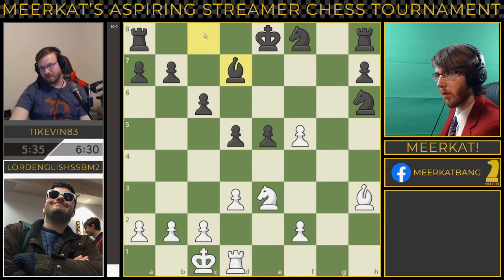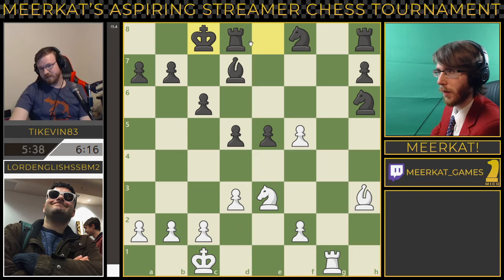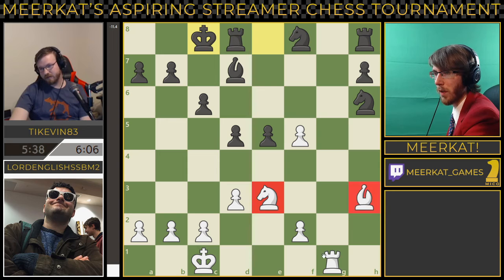He brings his bishop out. His idea is maybe to develop on this diagonal for the bishop. White deciding to bring his rook over to that open g file, and black castling finally. Now black's king is very, very safe where it is. He's got just these three pieces and this knight is very far back. This rook is on the wrong side of the board.